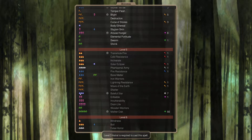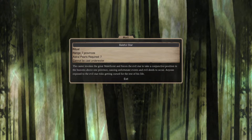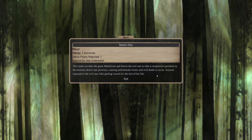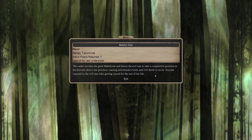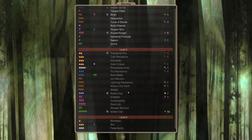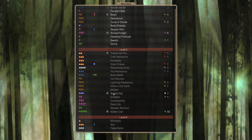Baleful Star is a level 3 astral, which we do have. Seven pearls for that. It affects seven provinces - it forces an evil star to take conjunctive position causing unfortunate events, and anyone exposed is cursed for the rest of their life. We could take a Rishi and put it over Agartha's home - it's possible.